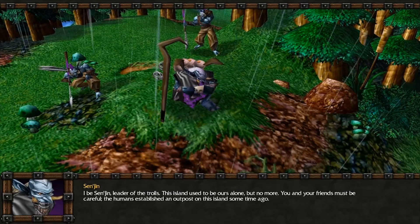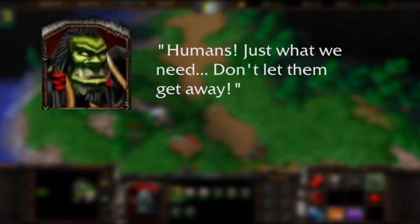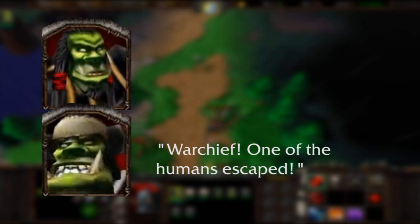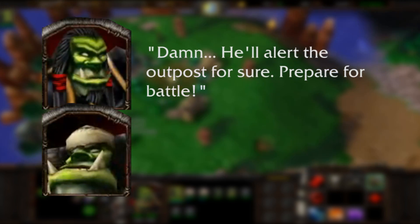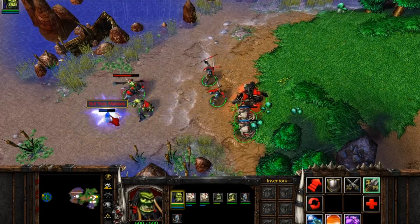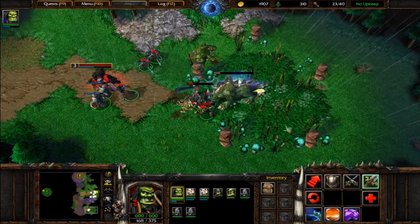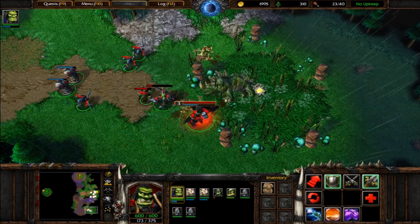There are several lines of dialogue in this scenario's map file that were recorded but not used. Lines like "Humans! Just what we need!", "Don't let them get away!", "One of the humans escaped! He'll alert the outpost for sure!", and "Prepare for battle!" These make it seem like there was a trigger to make one or more humans in the first encounter run back to their base and come back with reinforcements. That was probably deemed too complex for a simple tutorial level, so they took it out entirely.